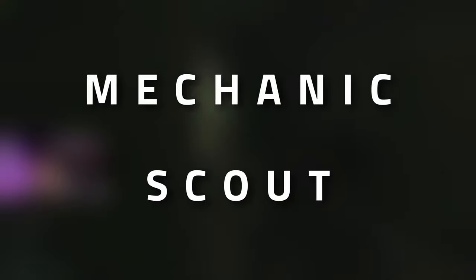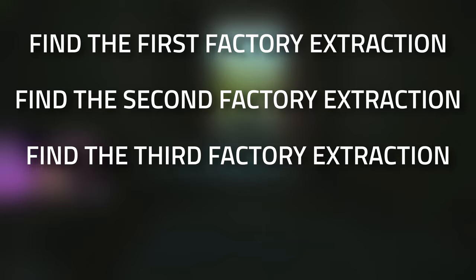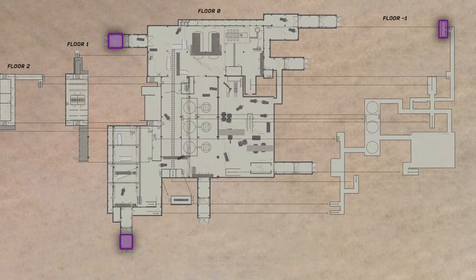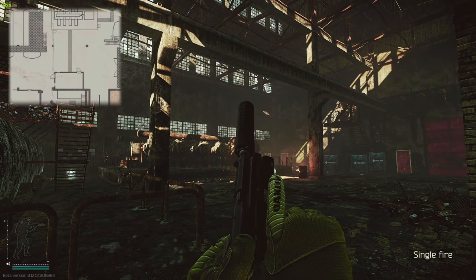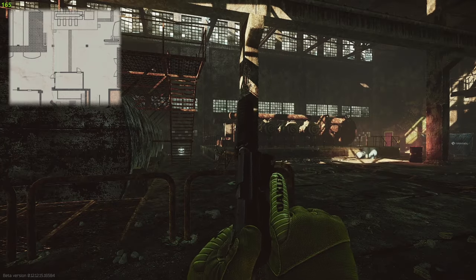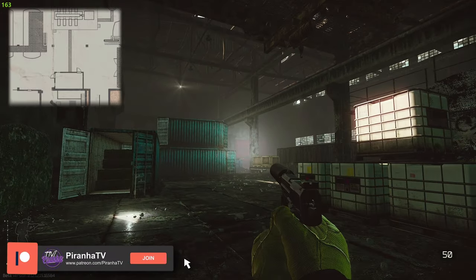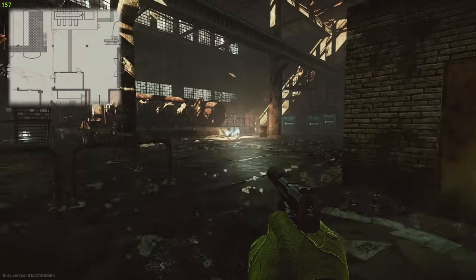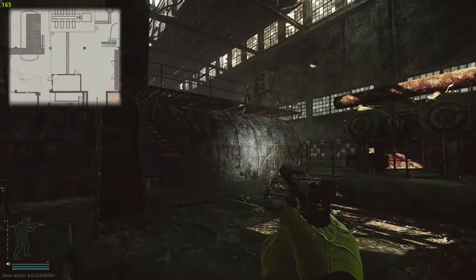Hey guys, welcome to a Mechanic task guide for Scout. For this task you're going to need to find three extract locations on Factory and survive an extract. You don't have to do each of the extracts in one raid - if you hit the Gate 3 extract and then die, that extract will always be lit up for you during your task. You only technically need to survive an extract just one time for the task to be completed.